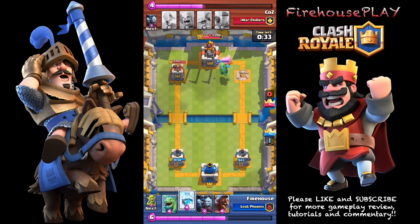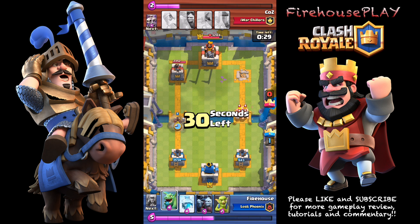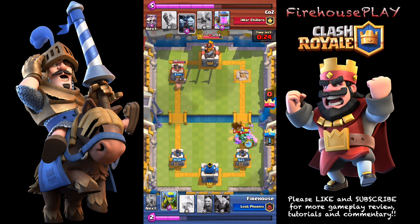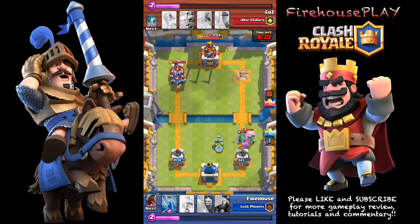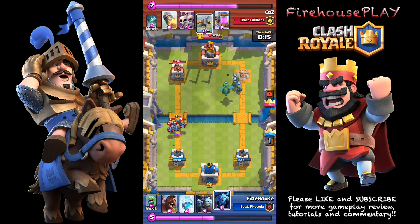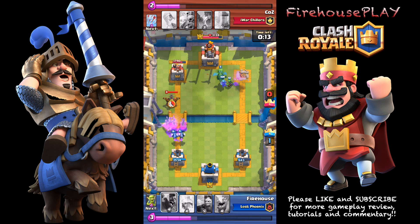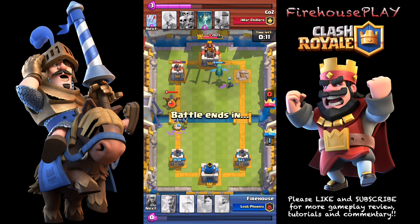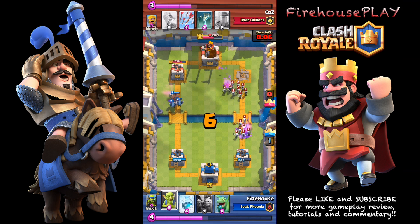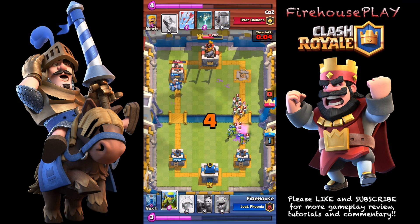Of course, they can all be countered with arrows, which is the downside. However, I was able to take out his right tower fairly quickly. Right here I was a little nervous because, obviously, he has Barbarians. I don't really have much to counter that except for a Baby Dragon and Goblins. And then on the other side he has a Minion Horde. But look at that Zap — it almost takes out the entire group. Then he drops another X-Bow, but luckily time's running out, and I'm able to counter that with my Minions and Goblins on the other side.